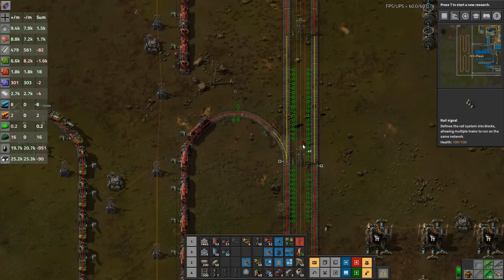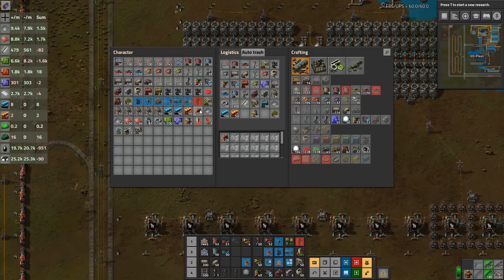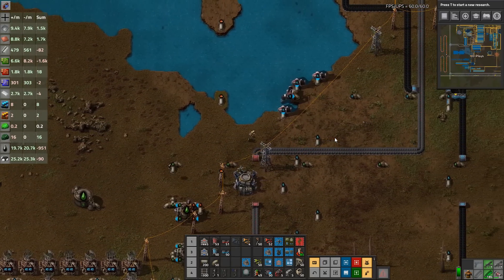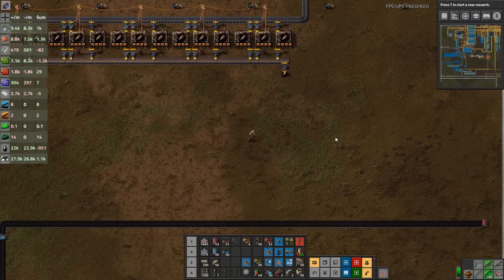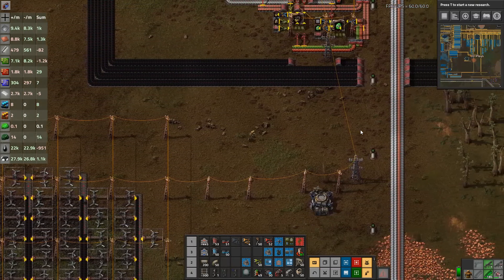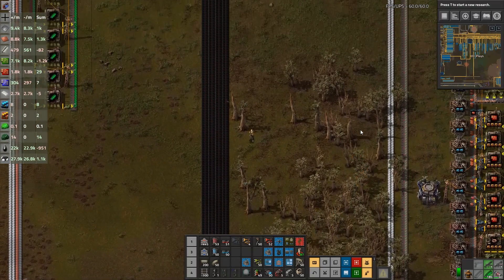For the moment I'm just going to double-signal it so it can come in or out that direction. That's happy - that's going to go build. Meanwhile, I want to get a rocket launched because that's our next really big, important project: getting our first rocket off the ground. That would be episode 26... yeah, 27. I just had to scroll down and see what episode I was up to.